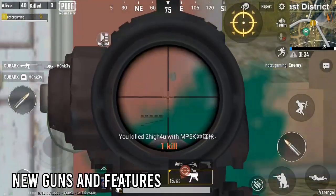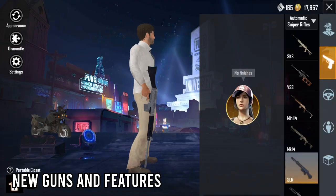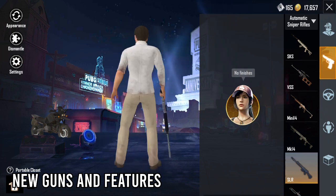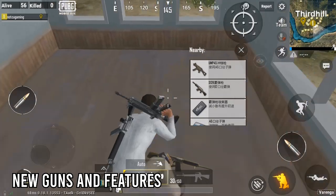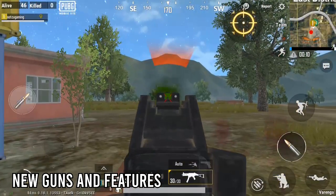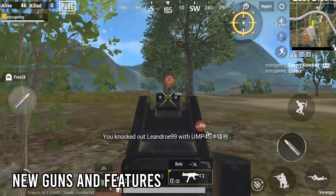We have a new weapon. The second weapon is SLR. We are going to the SLR in the inventory and going to the global version. There are features of the new guns, and we also have the UMP, UMP-9, and UMP-45.